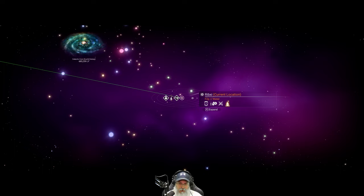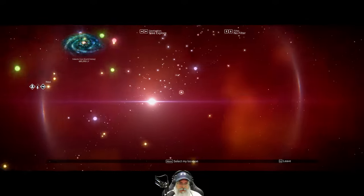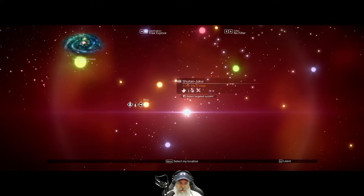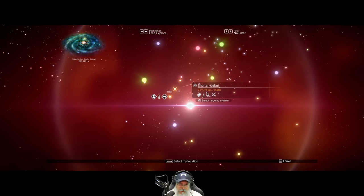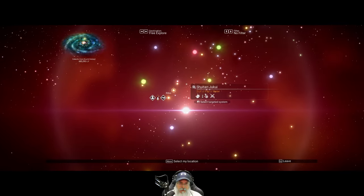Why don't we find a little bit better system, like a high economy system, and continue moving towards the center. And when we find one we like, we're going to set up at least a very basic base so we can directly come back here. So I think that's what I want to do.